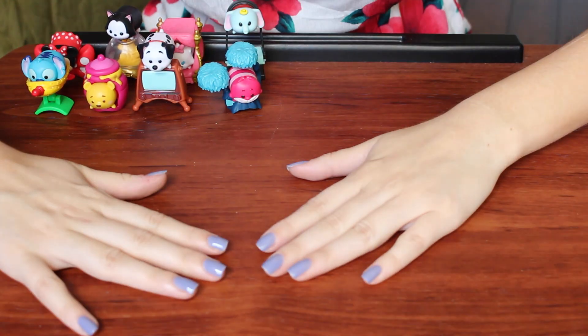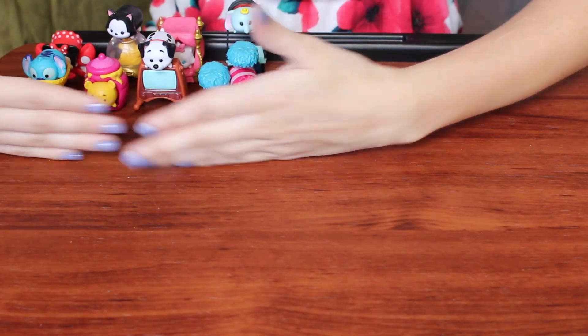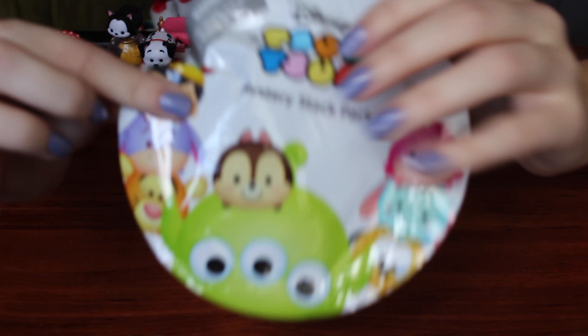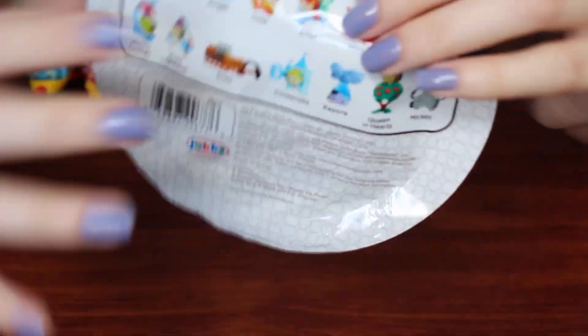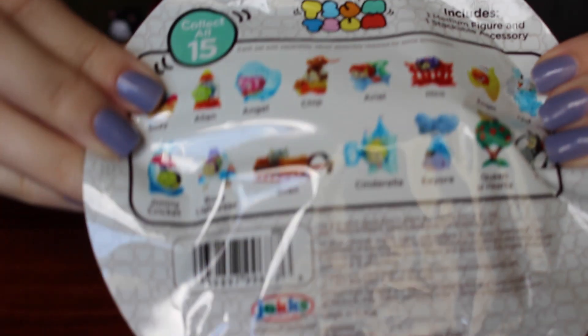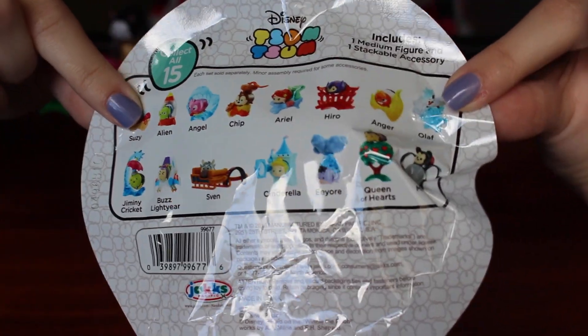We have 20 here and there's 15 to collect. I don't know what's going to happen but I'm going to change the camera angle so you guys can see this better. So I'm really hoping that this camera angle is going to work and focus properly. So here I have my Series 1 just chilling here. And then the Series 2 looks like this - on the back it shows which ones you can get. You can get 15 different ones and they're all super cute.